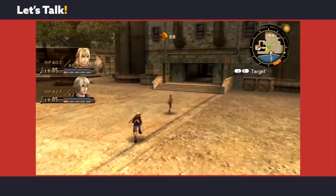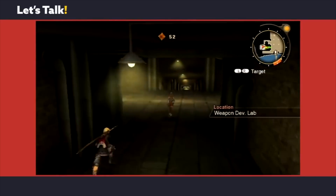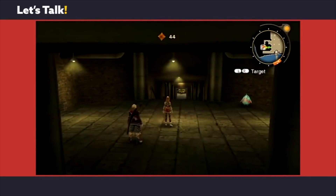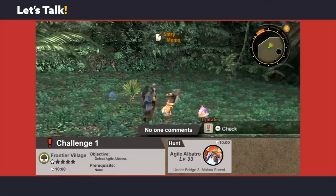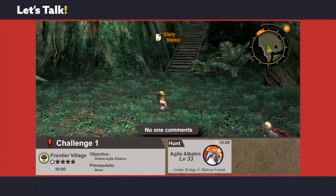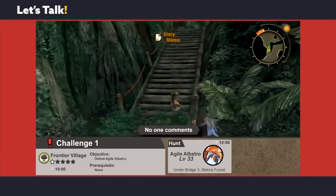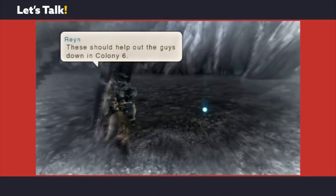Some walkthroughs wouldn't mention which characters add text to a quest if you do it. Others would mention the text and location but the timing might not be right. Across all of them, they'd list the item you needed but wouldn't tell you the locations — and if they did, they'd only say one or the other, like trading or monsters, but not both.